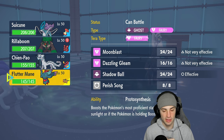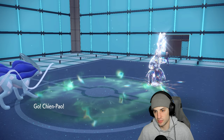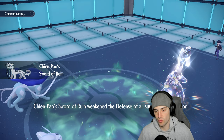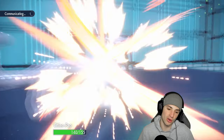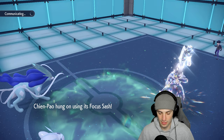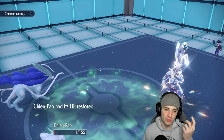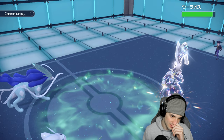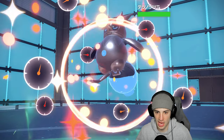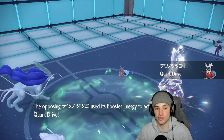I decide to go into Shenpao, hoping the opponent goes after Suicune. They go for Close Combat — bad call on our end. Fluttermane would have been awesome there. I should have known they weren't going for any water moves against Rillaboom or Suicune. Now they can go for Aqua Jet, KO my Shenpao, and we're sitting in a weird position. That sucks really bad.